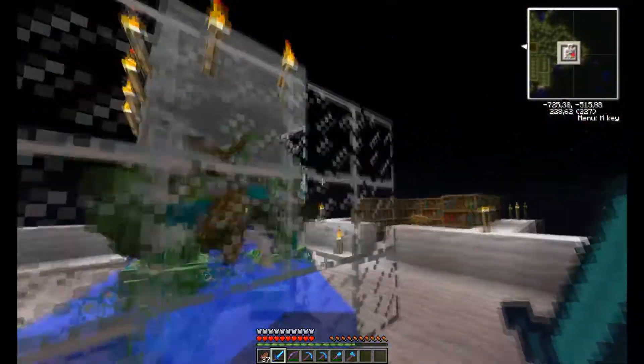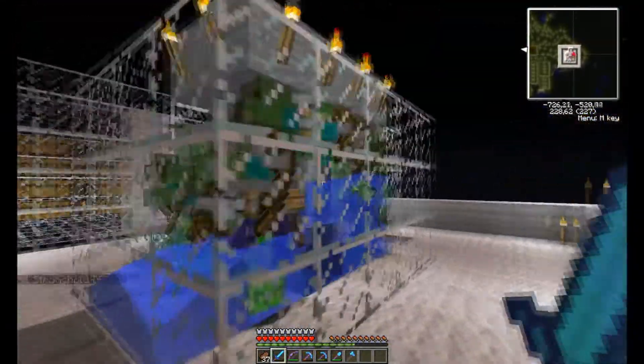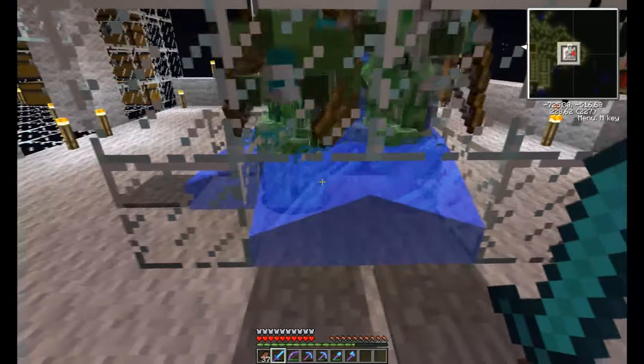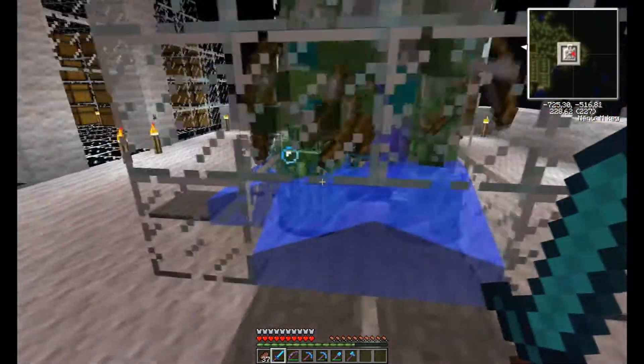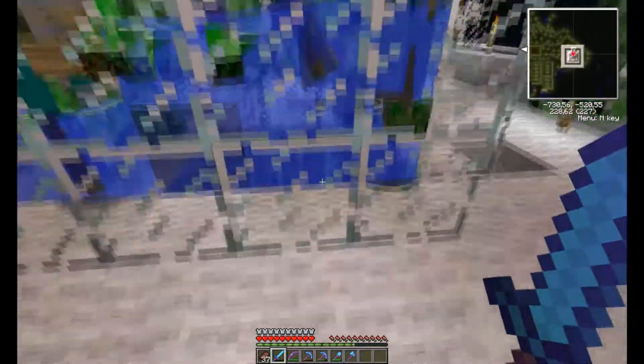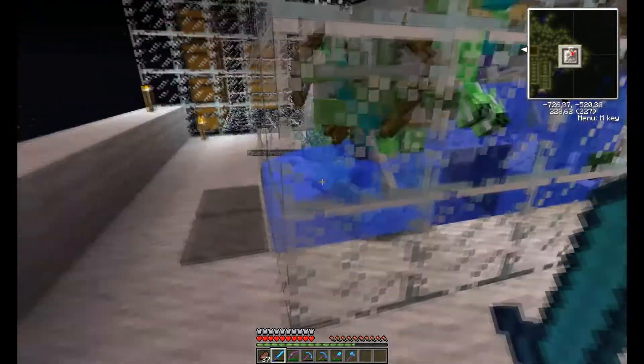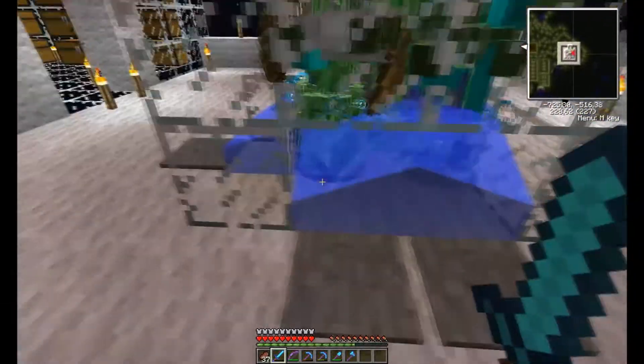This is the same kind of hostile mob system as Ethos's, but the so-called Sizzler is modified a little bit, so the mobs come here, and there is a glass block so the XP won't run away from the tube down there.